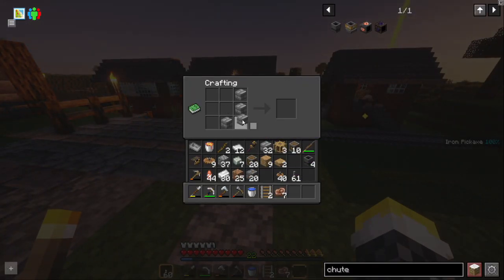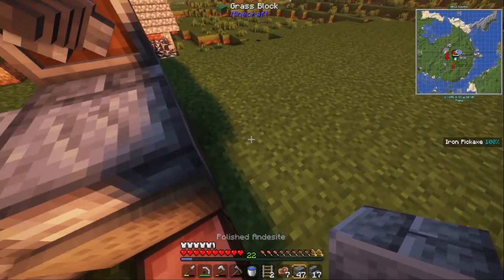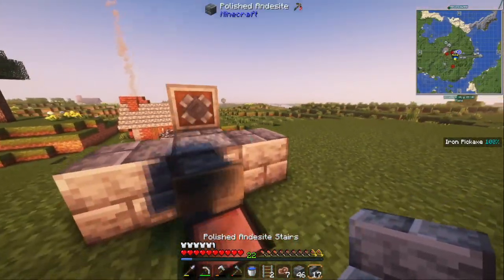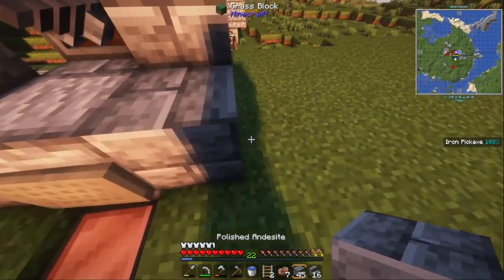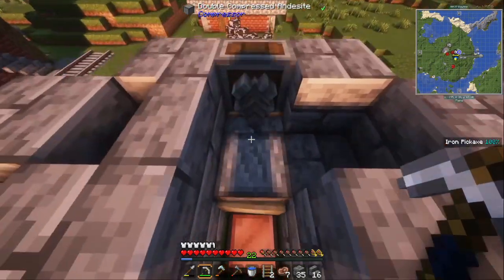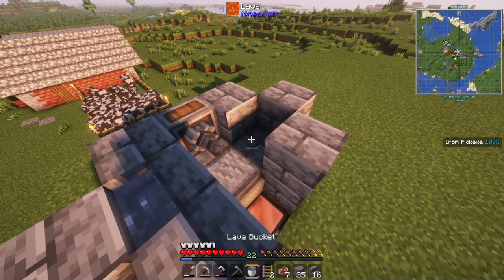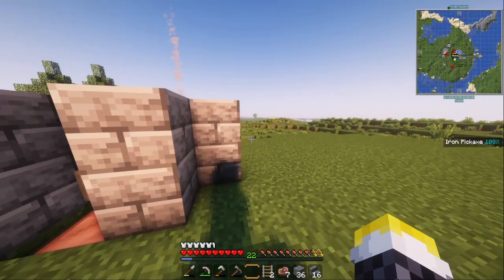Let me make some stairs to encase it so it doesn't fall out. Now on to the cobblestone generator itself — that's really easy. What you have to do is place a stair like this for where the water is gonna go, then encase this section for the lava. I'll encase this too so the water doesn't fall out. Put the water in the stair so it doesn't overflow, then put the lava over here and it should create cobblestone — yeah, there it is.